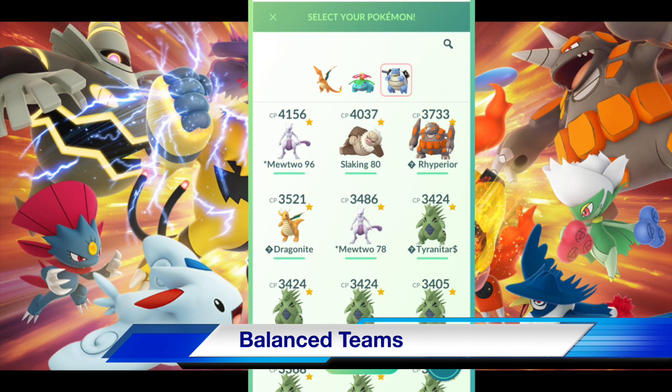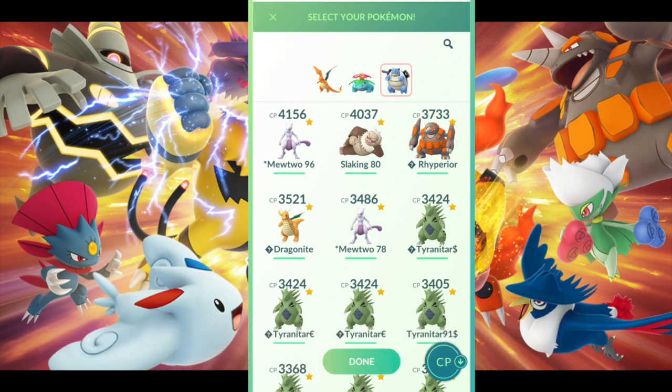Another great strategy is creating a balanced team — one that covers all of your weaknesses. Here's a good example: Charizard, Venusaur, and Blastoise. If you lead with Charizard and go up against a Rock Pokémon, Charizard is weak to it. You can bring in Grass or Water — Venusaur or Blastoise — to cover you. If you're up against a Typhlosion or another Charizard, you can mirror match it or use Blastoise, which is super effective. This is a good example of how you can cover yourself with your team.